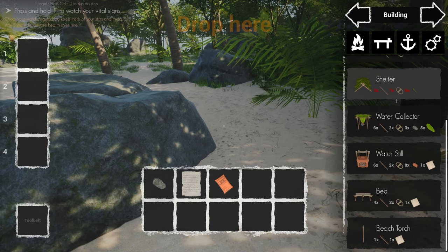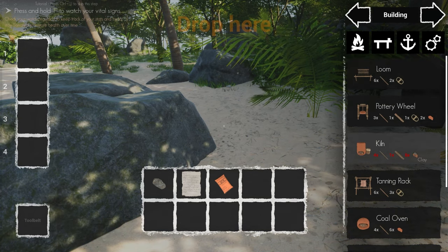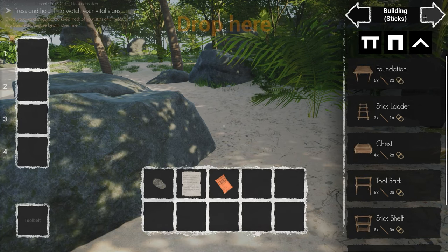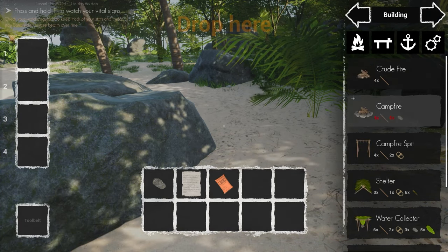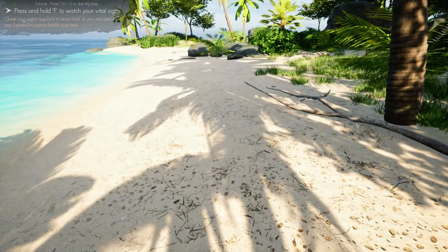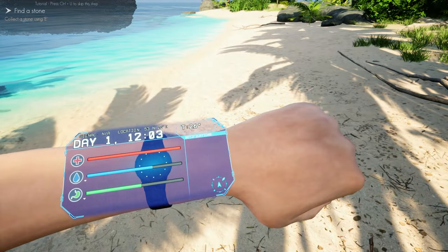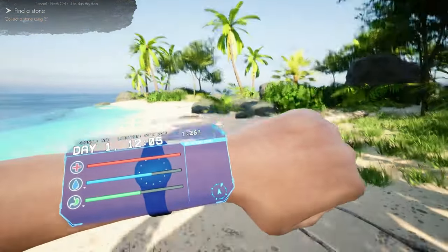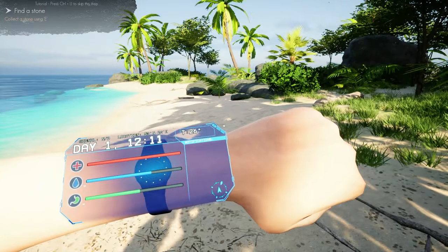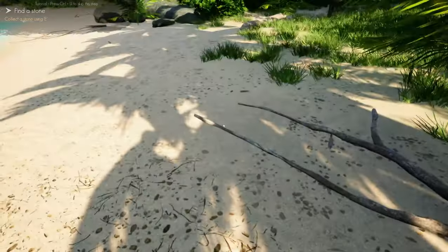At this point there's no need to unlock specific build types, though some require items like clay you don't have right away. Following the tutorial, press F to bring up your watch — you've got a health bar, a fluids bar, and a food bar. There's no temperature modifier at this point, but mind these so you don't die. From a quick play before this video, I learned there is permadeath in this game, so become friends with the save key.